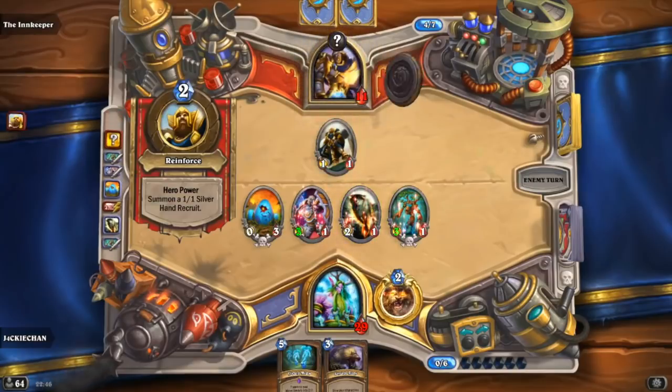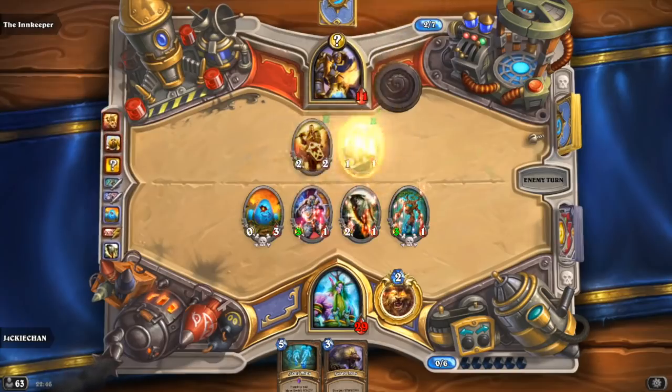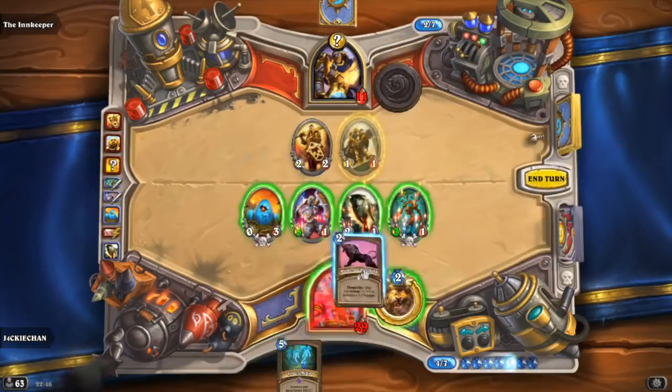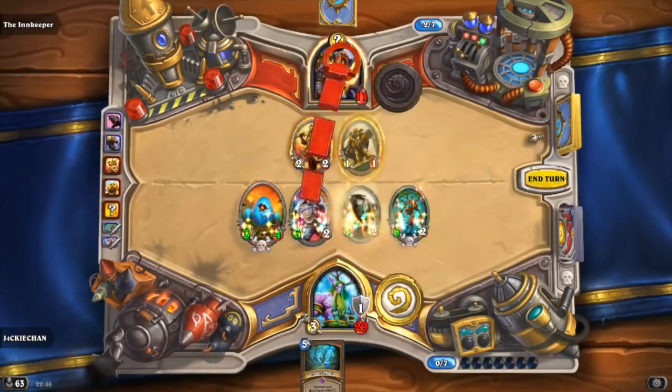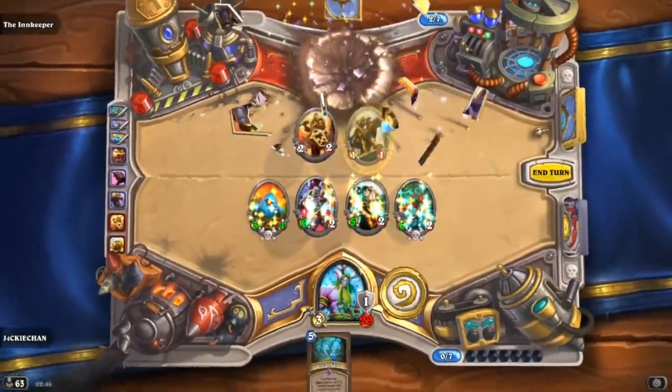We also have the Spirit of the Raptor, which you can use with Pounce — it's only a 1-mana 0/3 and you can potentially get card draw either using your hero power or Pounce. I think Pounce is fantastic, same with the Egg. So they're kind of the main two cards that I'm hoping could make this deck viable. Egg Druid for the win.